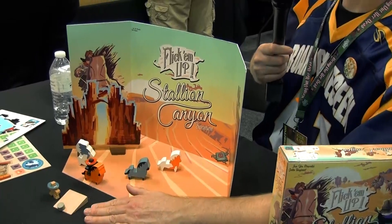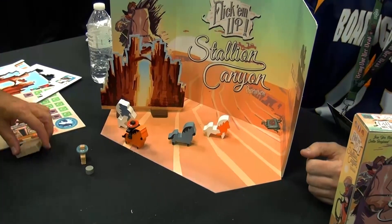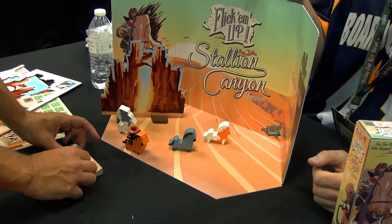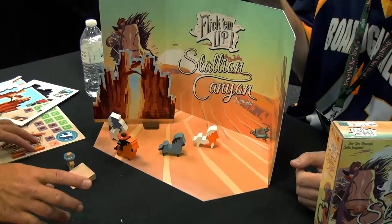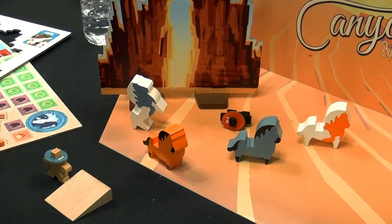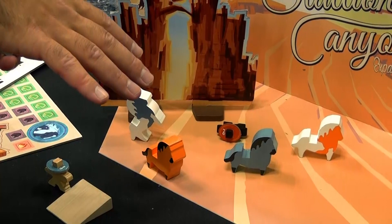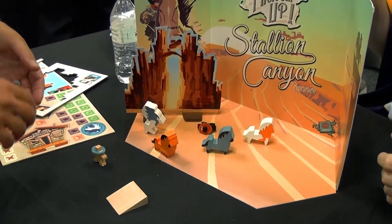The ramp is used — normally to hit a cowboy you use a bullet like that, but now you use the ramp to shoot higher. So you use the ramp like this, and that guy now loses a life. And that horse is now accessible for that cowboy.